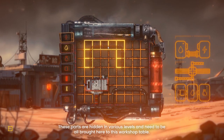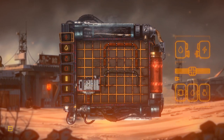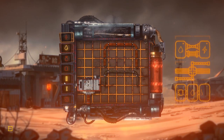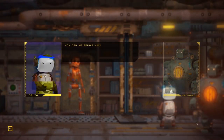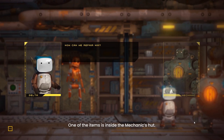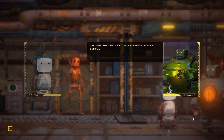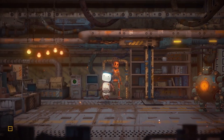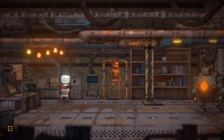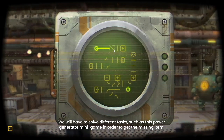These parts are hidden in various levels and need to be brought here to his workshop table. One of the items is inside the mechanics hut. We will have to solve different tasks, such as this power generator minigame, in order to get the missing item.